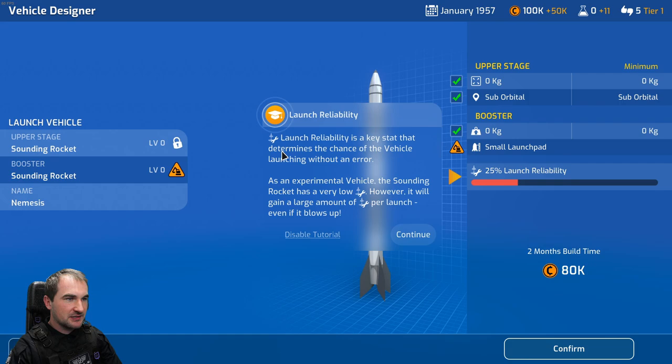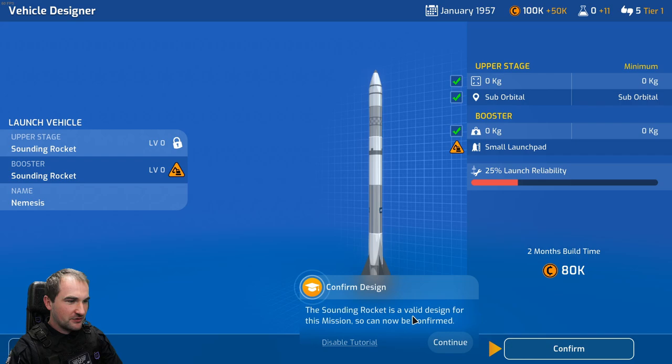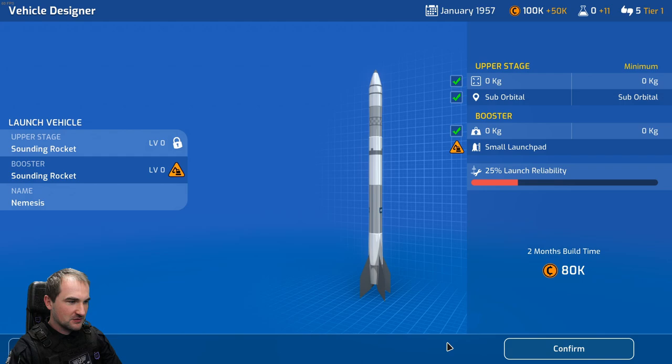Launch reliability is a key stat that determines the chance of the vehicle launching without an error. At 25%, as an experimental vehicle, the sounding rocket has a very low launch reliability. However, it will gain a large amount of launch reliability per launch, even if it blows up. The sounding rocket is a valid design for this mission.